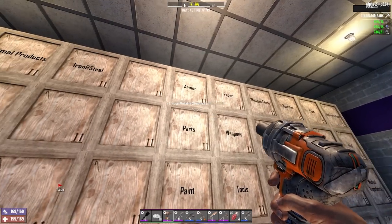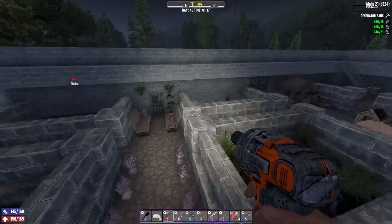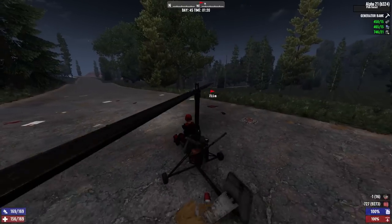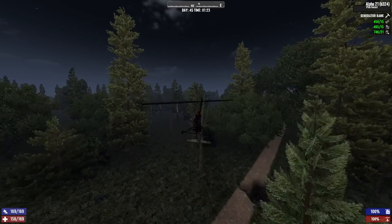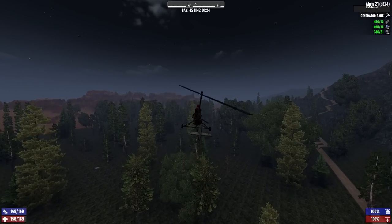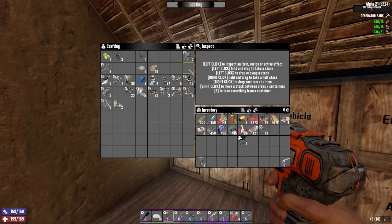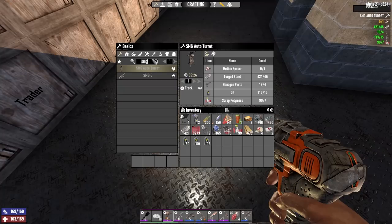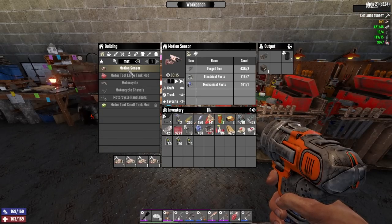I also need handgun parts. I only have a few parts here but I also have a magnum I can scrap. I know the base I have back at the original Trader Jen has various weapon parts — it might have handgun parts there. Let me fly over and see. A couple of switches, handgun parts — okay, enough to make another turret at least. I think I want five more so I'd need two more handgun parts. There's one more handgun part. I have some oil. What do motion sensors take again? Same stuff — I'll make five. They take 15 seconds each. Let me get the generator bank and the battery banks. I have 19 relays — that is pretty good. I'll also need a wiring tool.